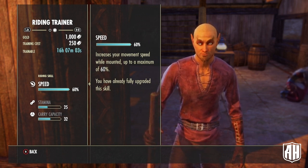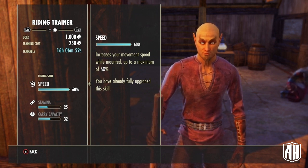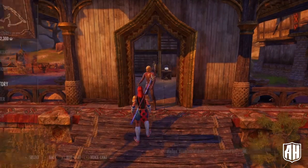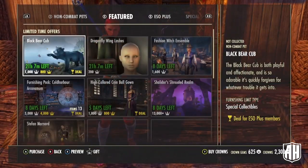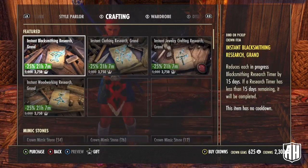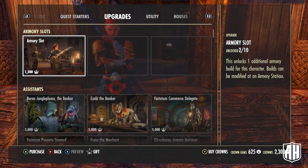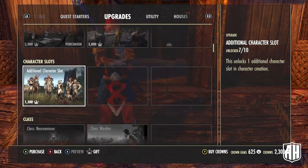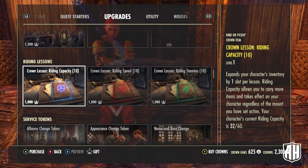Now you can only do one of these a day. So as you can see, that's a lot of days — something like six months. If you want, you can go to the crown store and buy upgrades that will let you streamline the time. For a thousand crowns, you can get 10 of each of riding capacity, riding speed, or riding stamina.